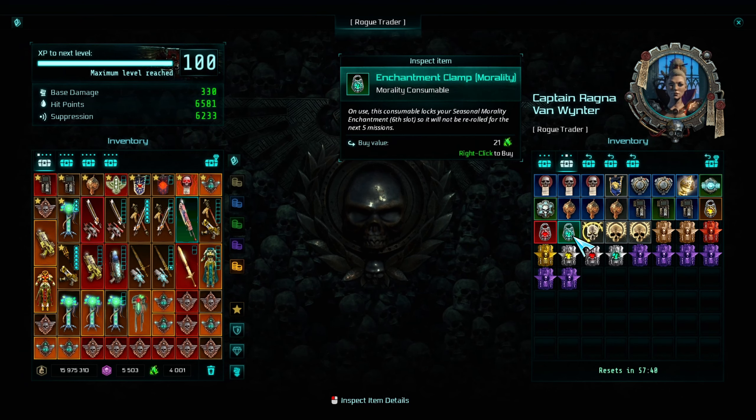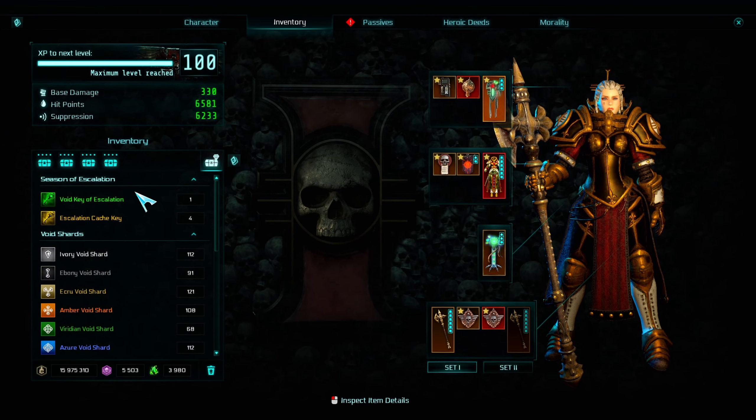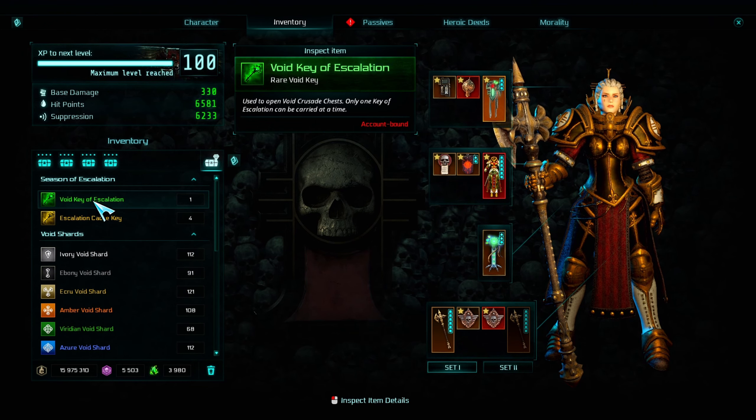Void Keys of Escalation drop from Harbinger enemies or from seasonal chests. You can find them here. You can only ever have one of them — it allows you to open an additional chest at the end of the void crusade. Just open 5 of those new golden chests for this objective.